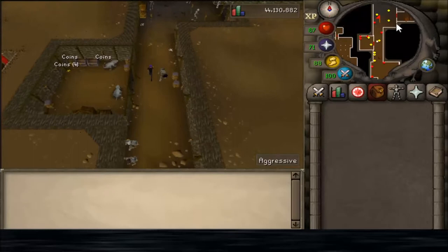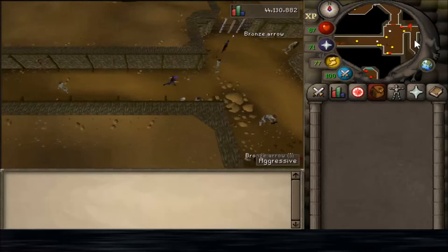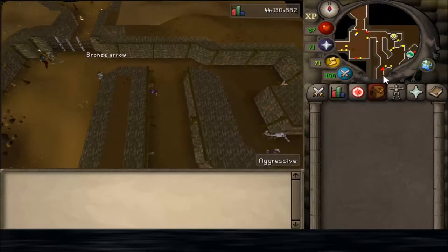I'm just going to make my way to the Brass Key first because it's on the way to the Hill Giants. So I'm just running through the Edgeville Dungeon and should be there in a few seconds.